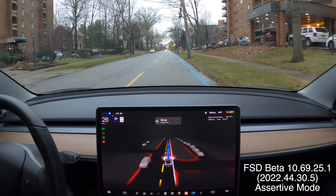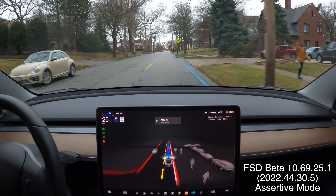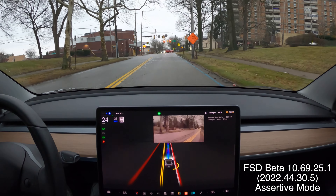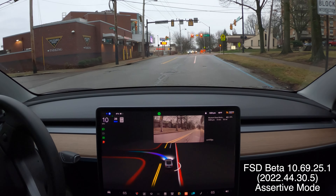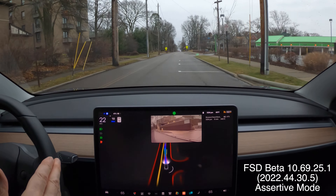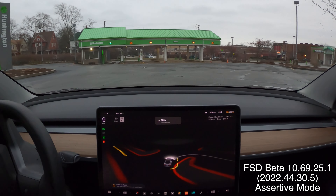As we approach the testing area, I'm going to point out these trees on the left, because we'll be making a left and we'll have to look to the right. These trees on our left are going to be somewhat blocking the view. We're going to make a left turn right here — there are really two lanes here. This is one of those cases where Beta doesn't know that and it kind of hogs both lanes. That was better than it's ever done. Usually there are cars along the right here, so we're going to turn around and do our first attempt.